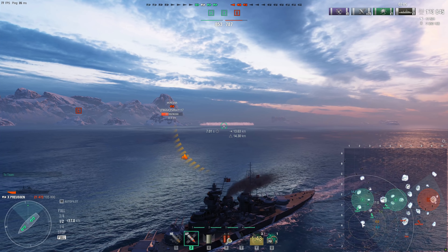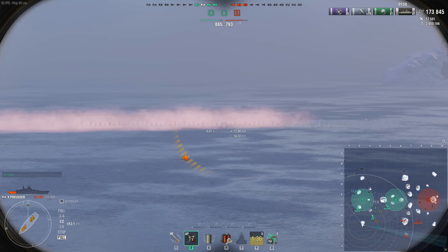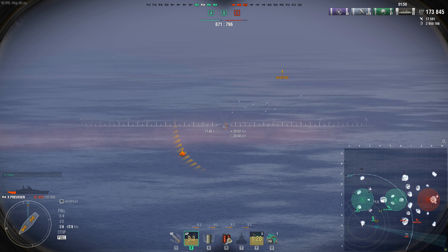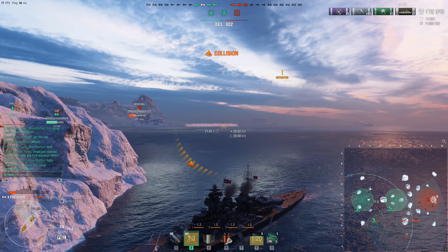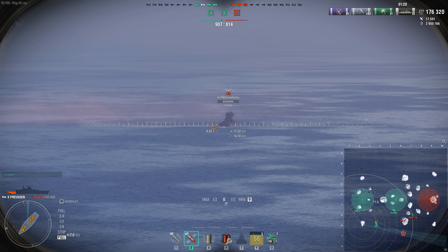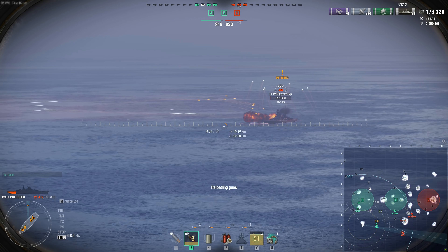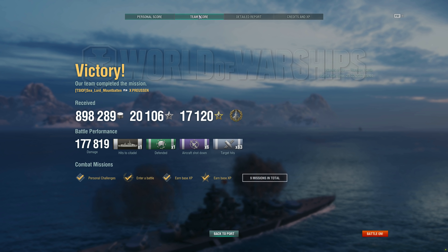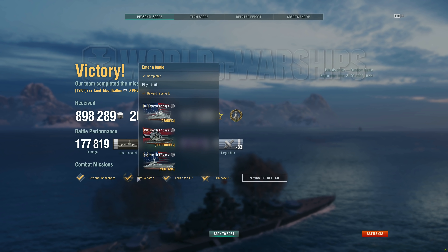This is how I recommend you play your Prussia: go to the off flank or wherever the team looks like it's collapsing, get stern-in, tank for your team, and keep throwing 18-inch shells at the enemy. Make them pay for showing broadsides — you get that great 30mm overmatch on these guns, which is a big pickup over the GK. Go out there with the Prussia and have a good time. Hope you guys enjoyed today's video and that it helps your Prussia plays. Drop a like, leave a comment, subscribe to the channel — we're running toward 35,000 subs, just passed 33,400. Hope you're having a wonderful day!